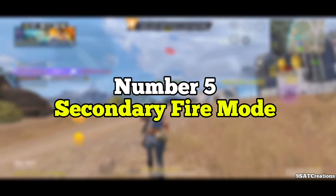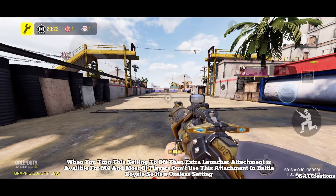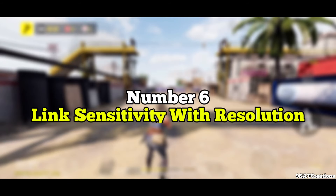Number 5: Secondary Fire Mode. When you turn this setting to on, an extra launcher attachment becomes available for the M4. Most players don't use this attachment in Battle Royale, so it's a useless setting.